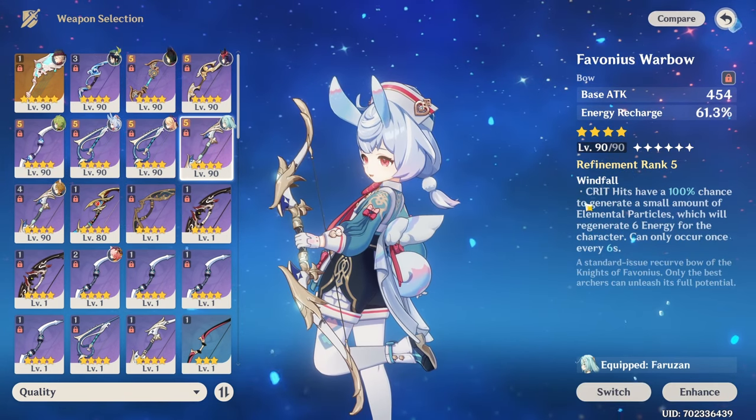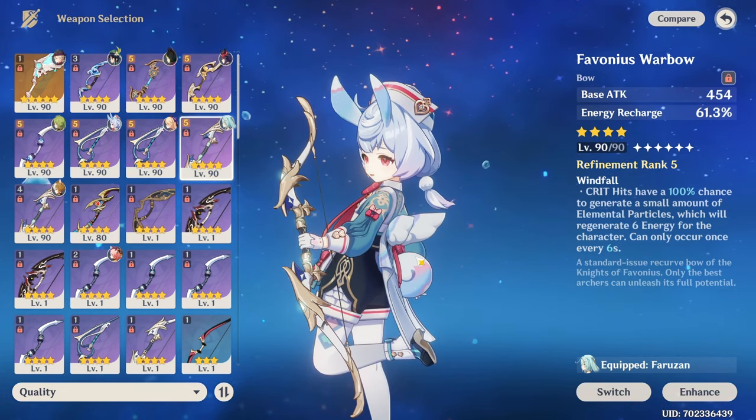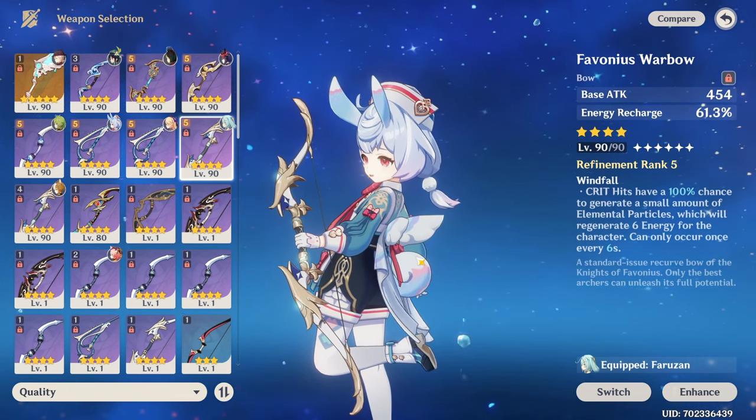Otherwise, if you want more energy, something like the Favonius bow can definitely work out as well. But I think in general this character especially relies on her 5-star weapon just because there is such a lack of weapons that have HP substats.